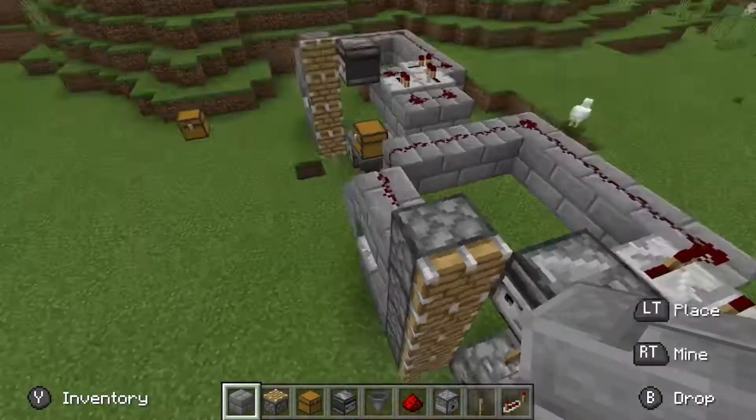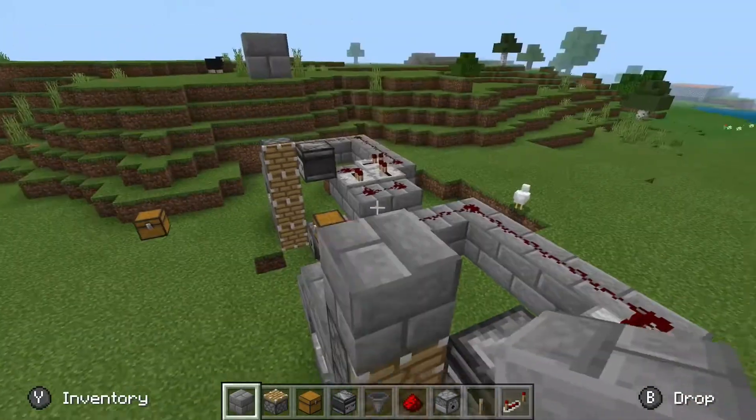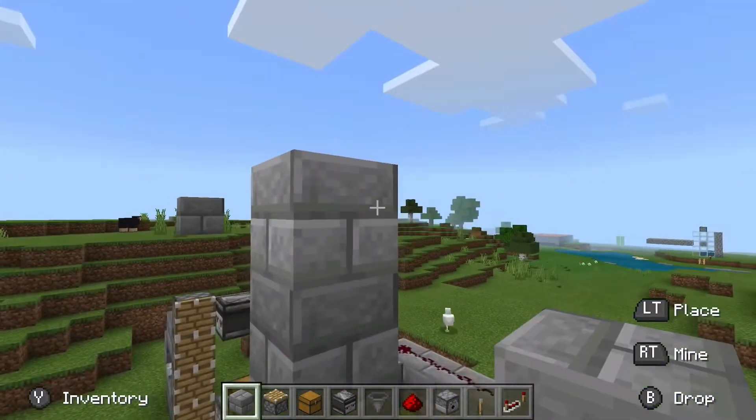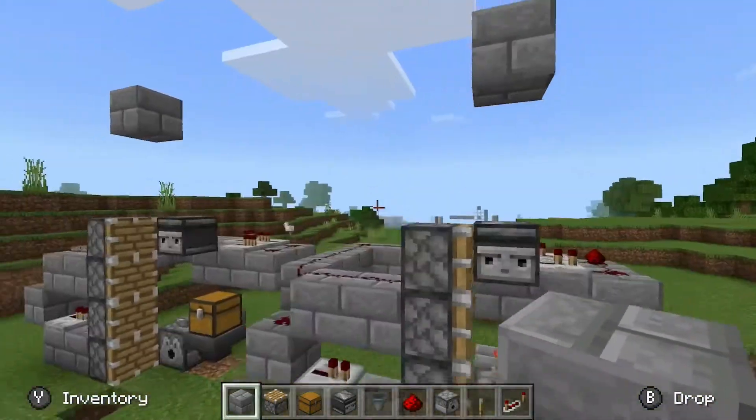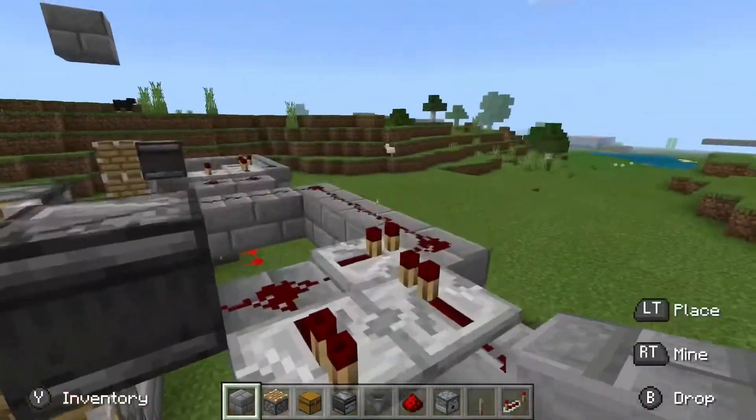Place three blocks going up on the outside, then destroy those three scaffold blocks. And you're pretty much finished.